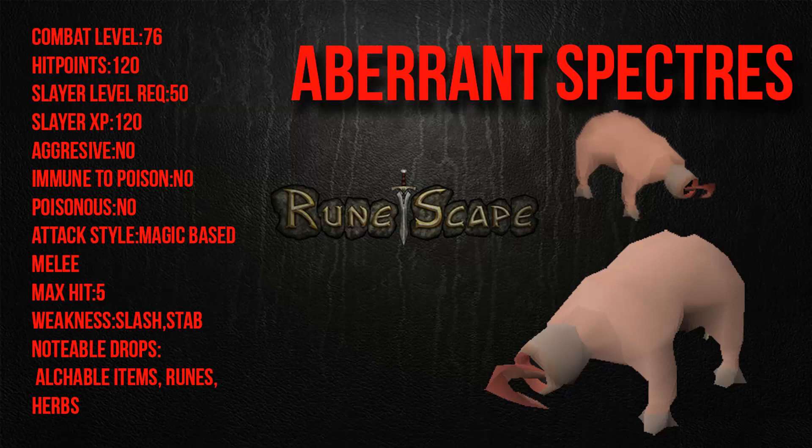Their weakness is slash and stab, but they don't have that great defense so I range them and get some good range XP. They have some cheap drops like mithril and steel, and sometimes very rarely some runes — about 60 or 125 runes and 15 or 30 blood runes. They also have some herb drops, just small drops, nothing too special.